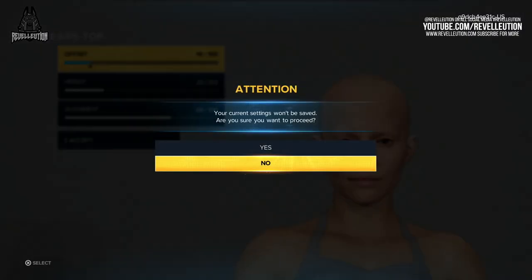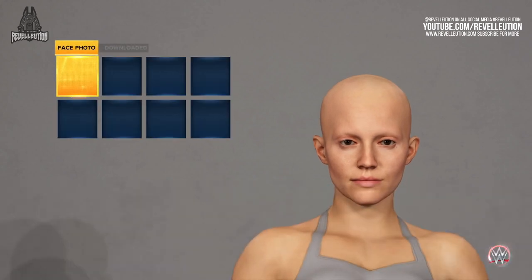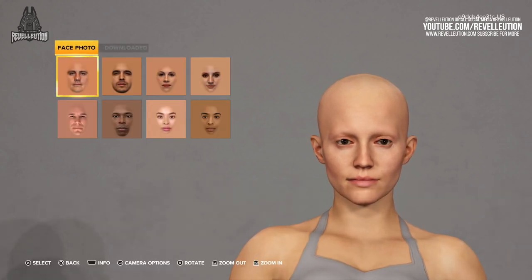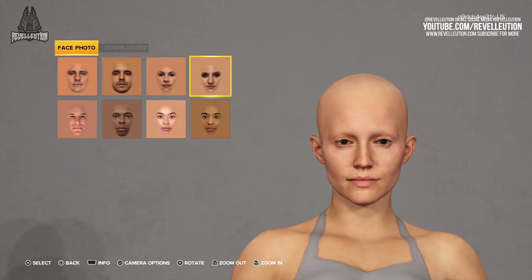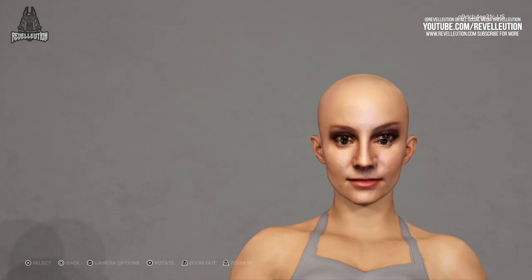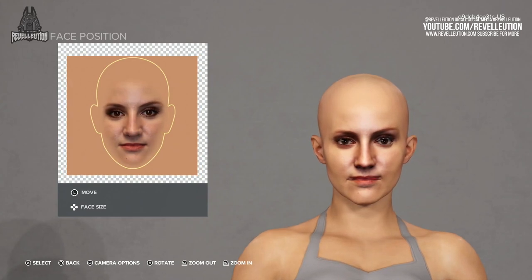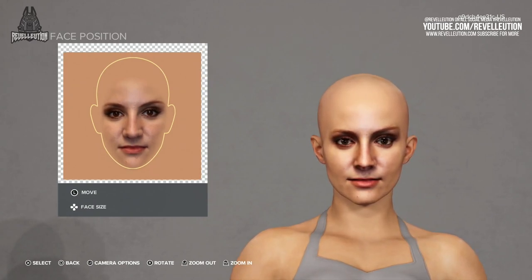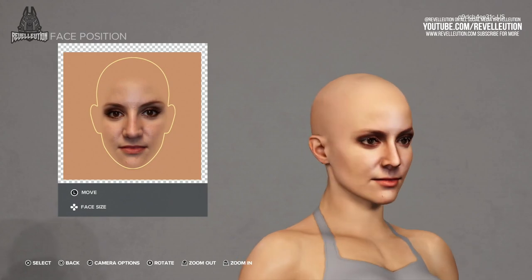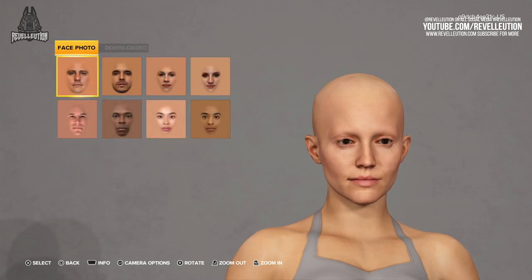Once you have your head exactly how you want, you then have the option to apply face photo capture to truly add more detail to your creation. The default options come with a variety of skin tones, with Christina making her return to the selection process. You can also have the option of a custom face photo, which can be uploaded via community creations and logo upload, and you can position the photo to align with your custom character's facial regions. With us creating our very own custom superstar, we decided not to use a custom photo this time around, but rest assured we will be when it comes to future custom superstars.